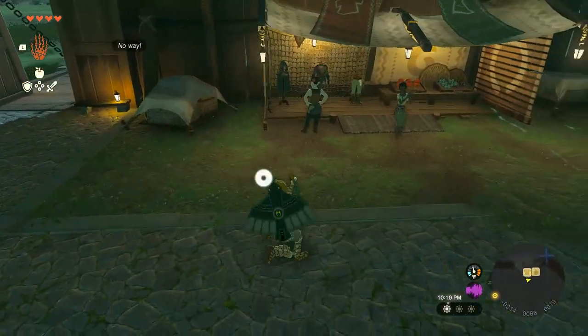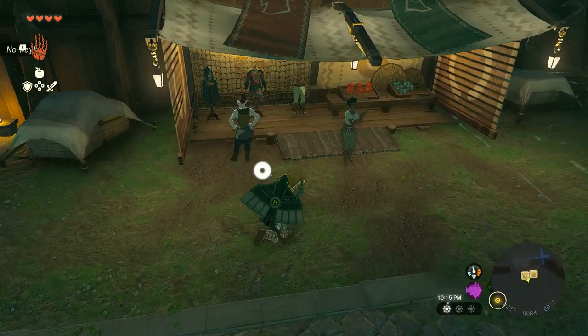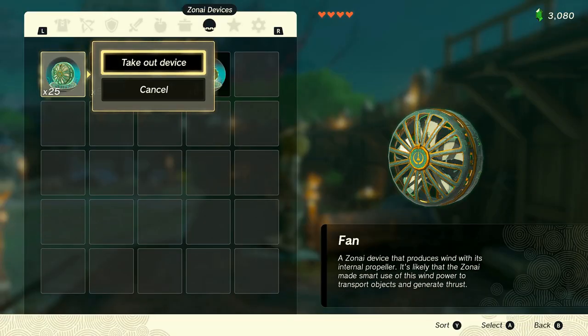Now let's collect all the dropped items. We did it three times so we should have 15 more rubies. If we check our inventory — yep, we have 33 rubies. We had 18 before, which means our ruby count got increased by 15. Now let's try the same glitch on Zonai devices.